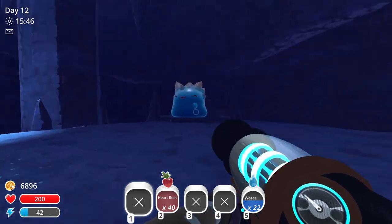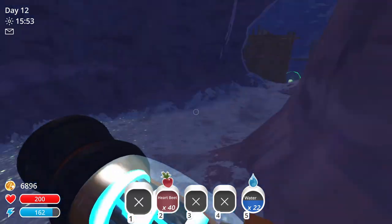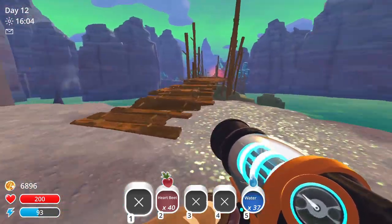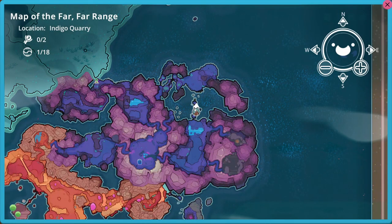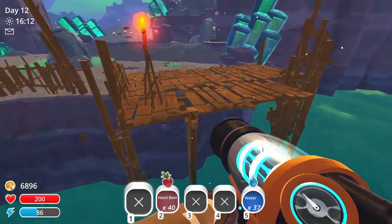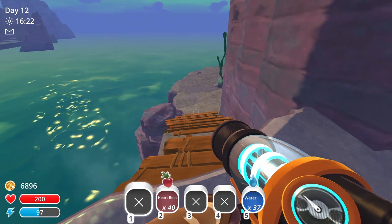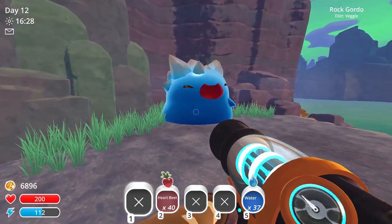We're gonna pass our Tabby Gordo, who is sitting on the teleporter to the Grotto of our ranch, and go through this tunnel, through this part with the water and the puddle slimes. On the map we started from here, follow the path, and right here is the part where we hover. We go through this area with a lot of slimes, follow this little edge, and when you open this hatch there's a little pathway. We go down there, climb these rocks, and here we have our Rock Gordo.